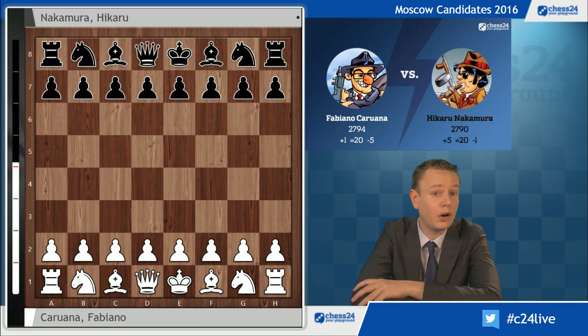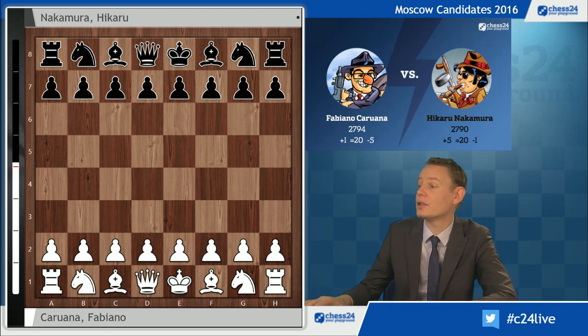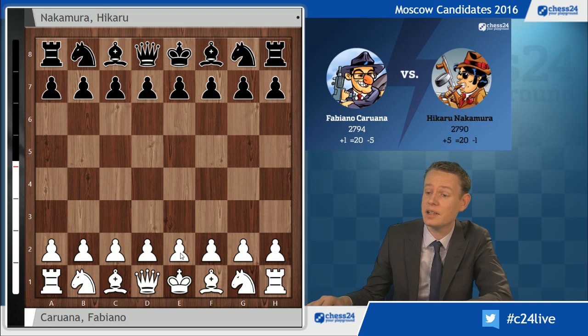Fabiano Caruana drew all his games so far — 7 draws after 7 rounds — and is going to be looking for his first win, while Hikaru Nakamura lost 2 games and is going to be looking to get back to 50%. Here we see the head-to-head: Caruana has struggled traditionally against Nakamura, only 1 win with 5 losses and 20 draws, but he's going to try to improve that score with the white pieces.